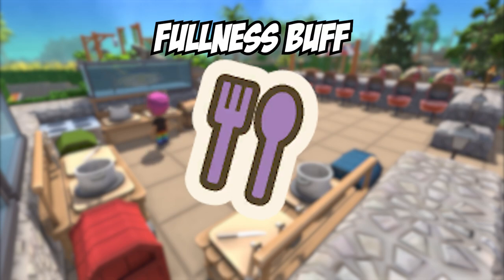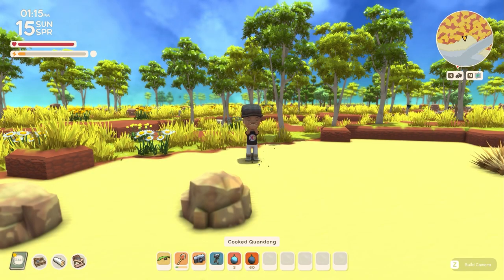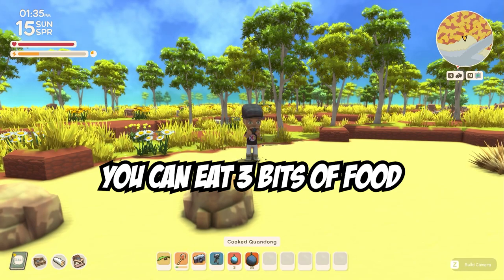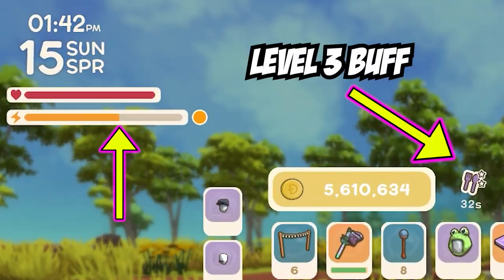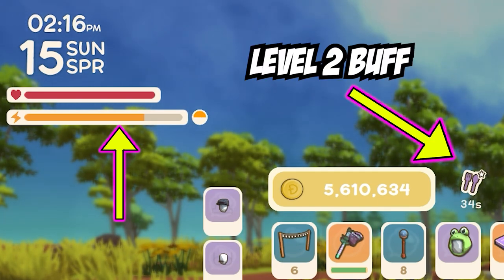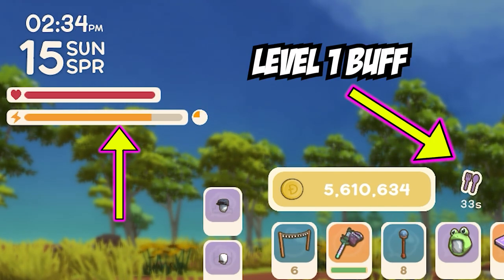The first buff is the fullness buff. You get this once you eat any item in the game, and it gives you a slow increase of stamina. Even though food may give you an instant hit of stamina, this one gives a slow increase. This is the only buff in the game that is stackable, meaning you can stack it on top of itself again and again — up to a standard of 3 times, or a max of 5 times if you've eaten 2 snags or gone through 2 full seasons. Eating 1 piece of fruit gives a slow stamina regeneration; eating 3 or 4 pieces stacks the buffs. You can start with a level 3 buff going down to level 2, then level 1. You may not notice this buff if you're running and fighting, as you're using stamina faster than it regenerates.